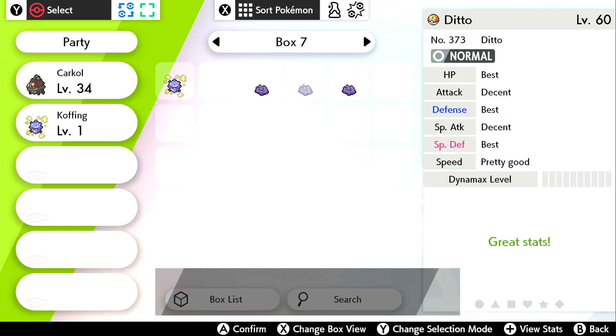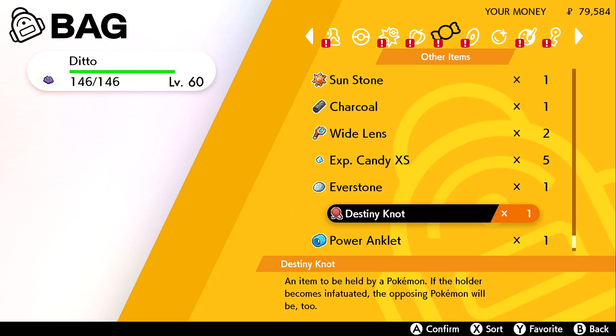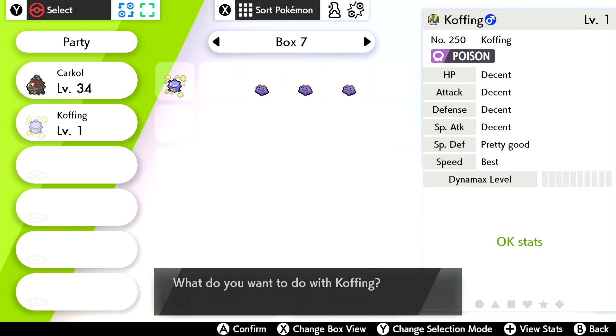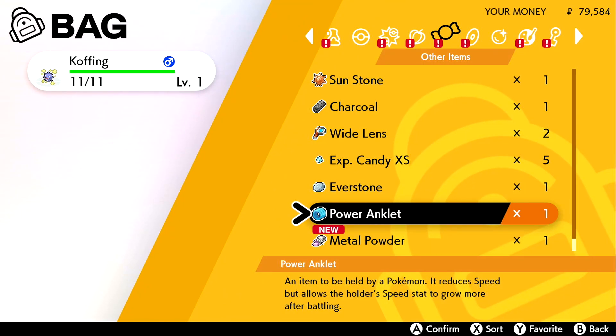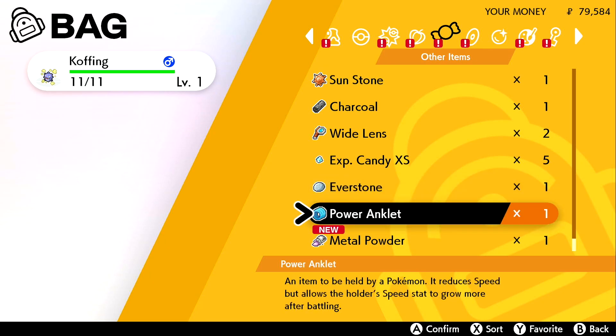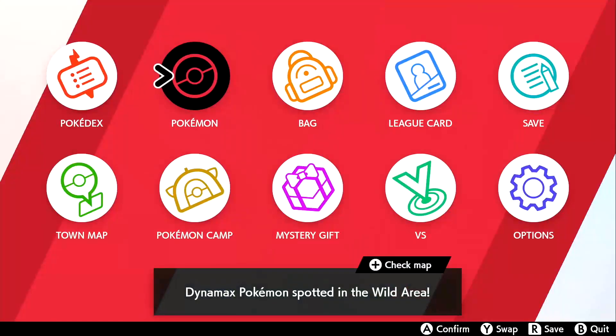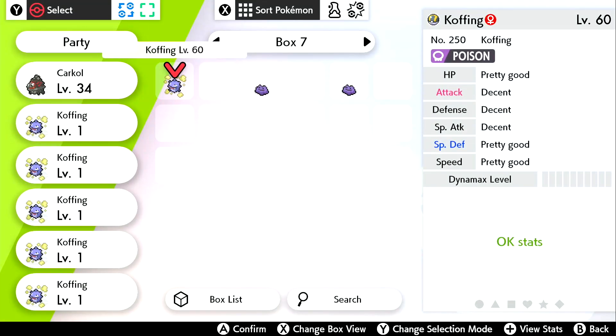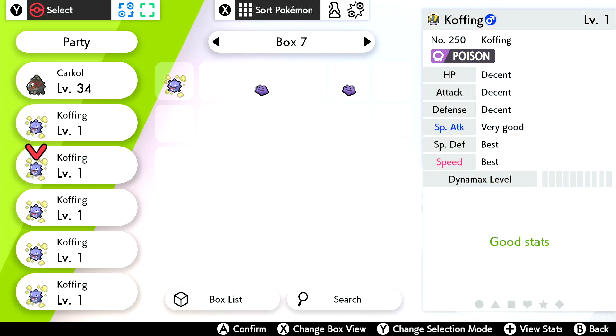Now I'll get my ditto with maxed HP, Defense, and Special Defense IVs and give it the Destiny Knot. If you have already been passing a nature, keep giving all your new Koffings the Everstone, but if you haven't been, then give it the power item you were using earlier — this will make things go a bit faster. Now we move on to getting a new set of eggs, and remember for this stage, due to my ditto ordering, all I need is to hatch a Koffing with max HP and Speed to advance. This does not take very long at all and you could very likely get one within your first five eggs.